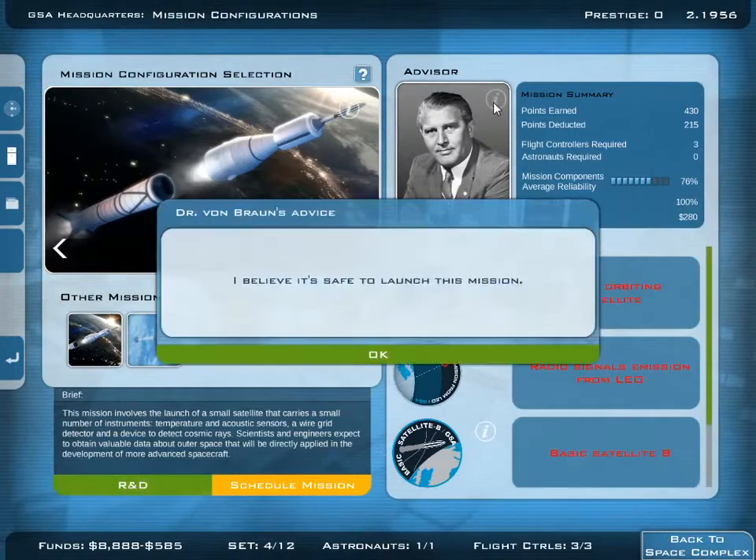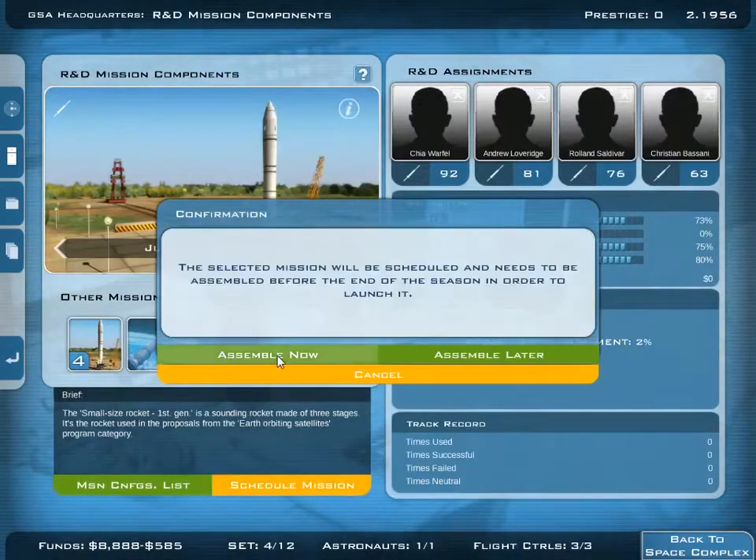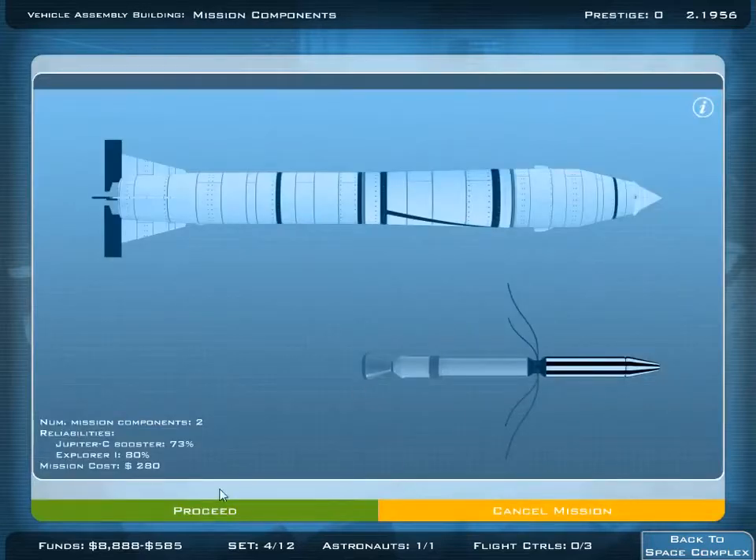But before we do that, we can also ask our advisor. And what is he saying? I believe it's safe to launch this mission. So I hope you're right. And now we schedule the mission. We assemble now and start the assembly process.